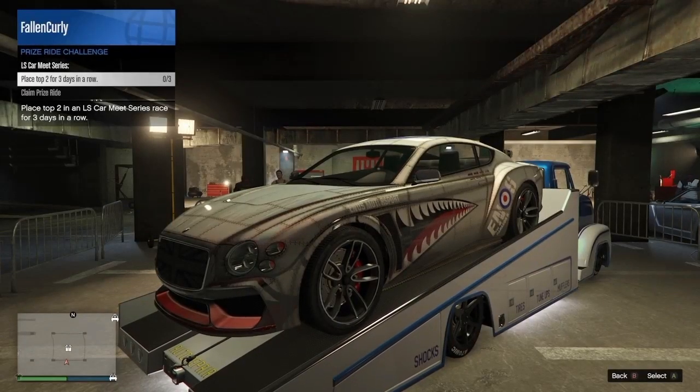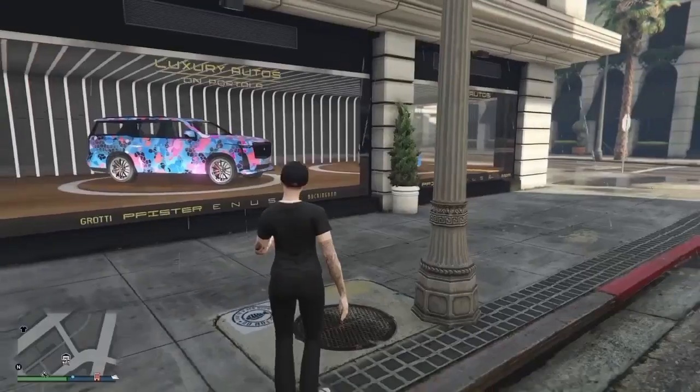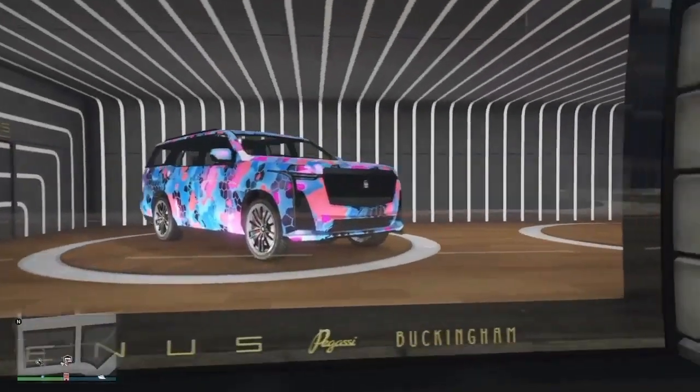Your prize ride for the week is going to be the Enus Paragon R, and all you have to do is place top two for three days in a row to get this one. At Luxuriatos we have the Albany Cavalcade XL and the Fathom FR-36.